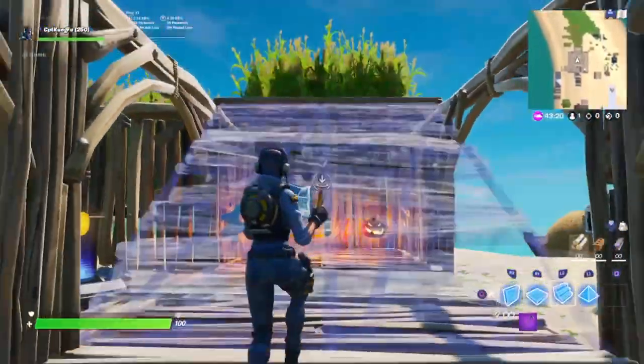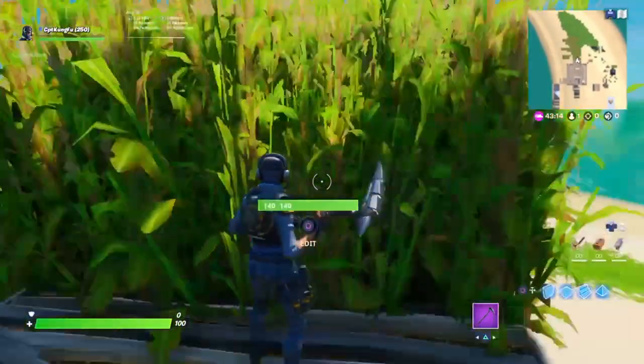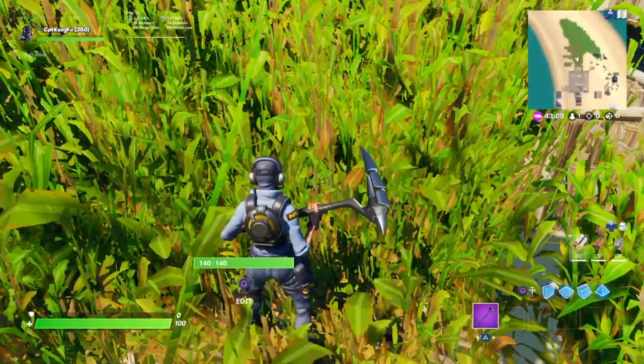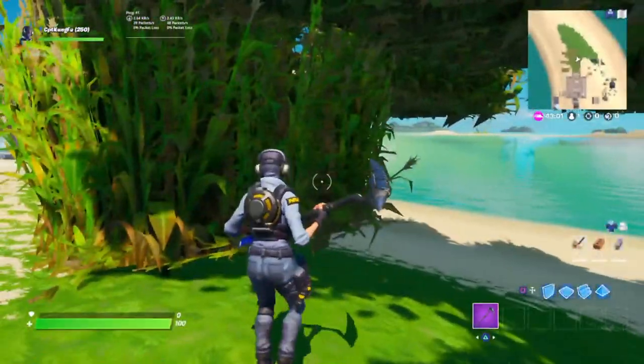The last item I'll show you is corn. The corn can be found in a bunch of the galleries like the farm props gallery, and corn mazes are super awesome because — as you can see — you can't see. It's great for hiding sneaky things. I usually always use these.